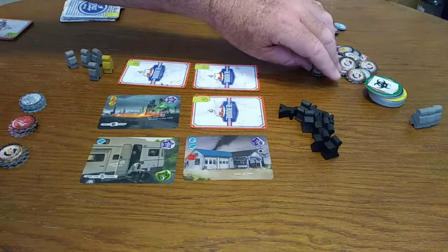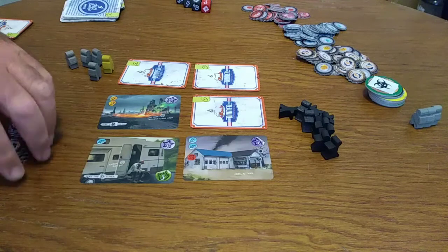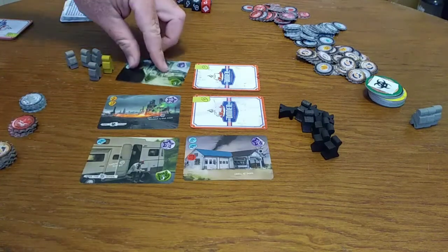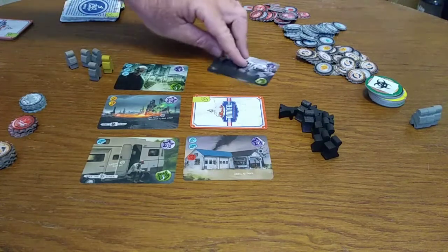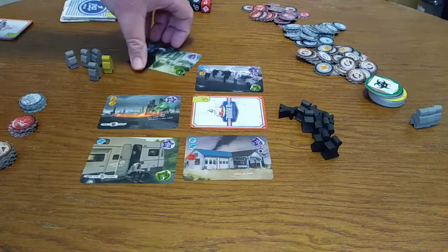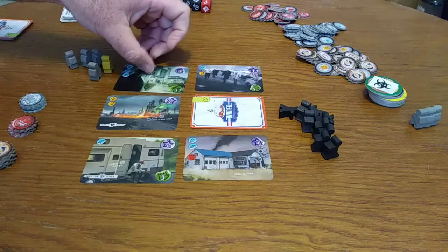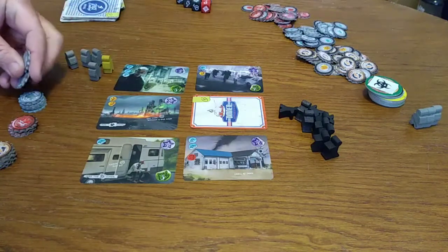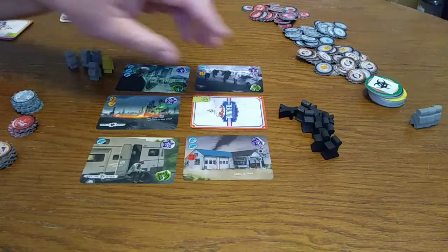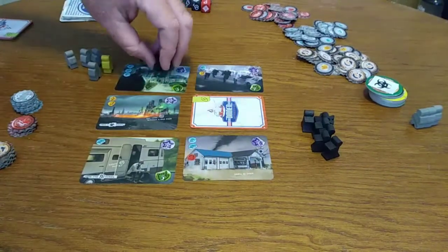I'll gain two resources of my choice. I'm going to choose adrenaline because that helps keep people alive and allows opportunity kills. We'll flip these over to see what's going on. It looks like I got some dude here — I'm going to collect three bullet tokens. And then I'm going to fight some zombies, so I'll move three meeples out here to fight them. They're going to meet me on the path of resistance.